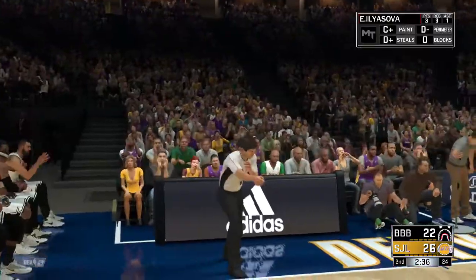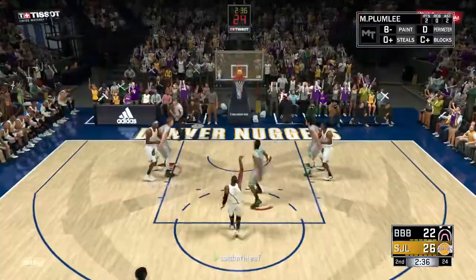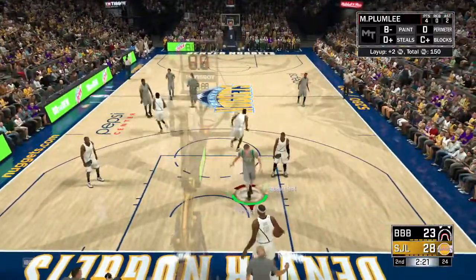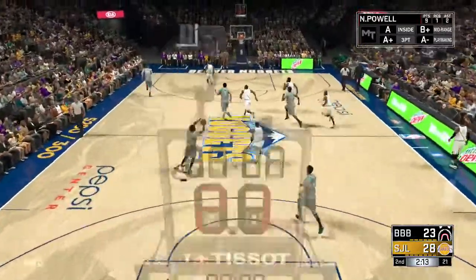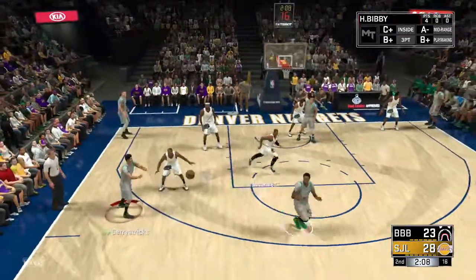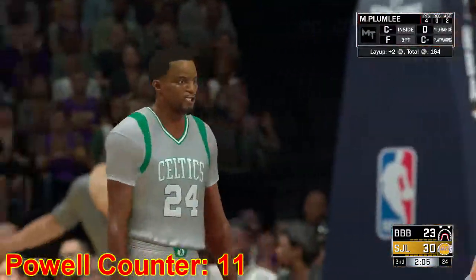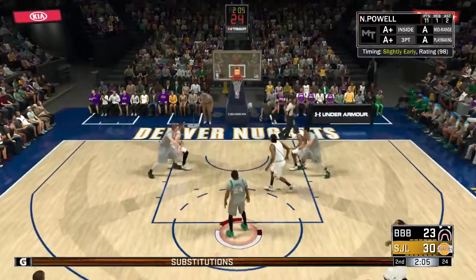That was really impressive — who was that? Chris Paul? That was actually a very nice shot. Let's go, green light, nice layup. Oh, good steal — Henry Bibby, get it up to Norman. Corner — oh, that's Plumlee, drive right past him. And one, Norman Powell! Let's go — seven point lead. Norman Powell's nice, he's got 11 points!